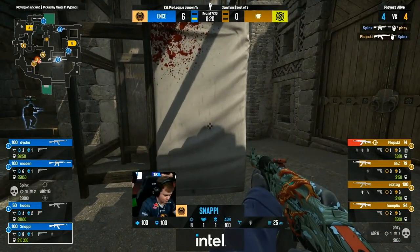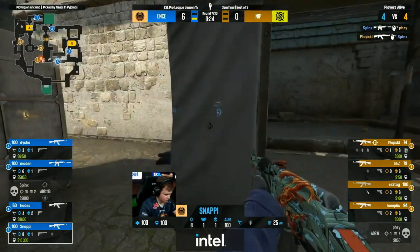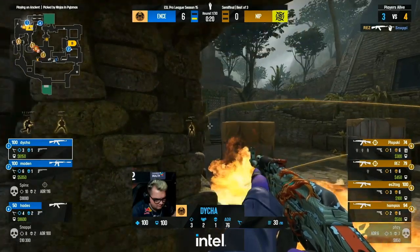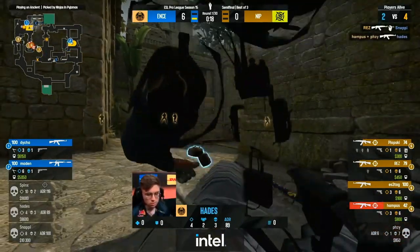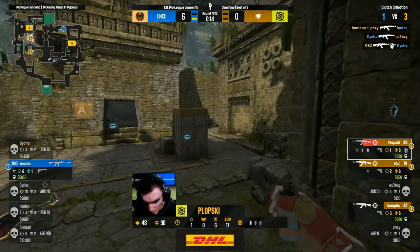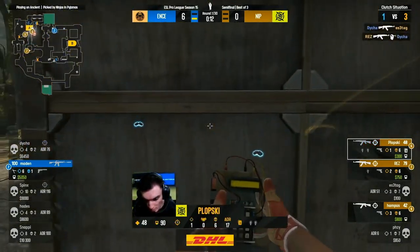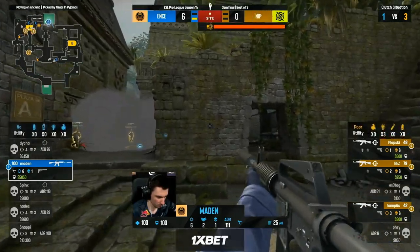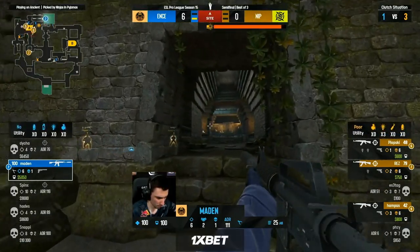Good shots — only one this time, they get a trade. NIP — that's something to work with. Snappy's going to go back out for more, and Rez on a slightly off angle finds the headshot up for Hampus onto Hades. It's all Dia, and he peeks out to find there's more than one, although it only took one Rez to get the kill onto him.